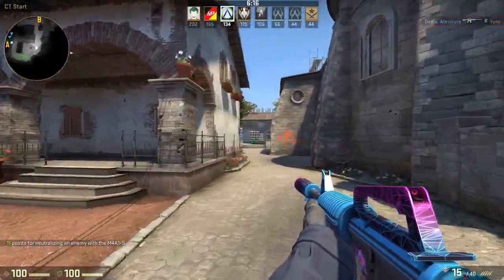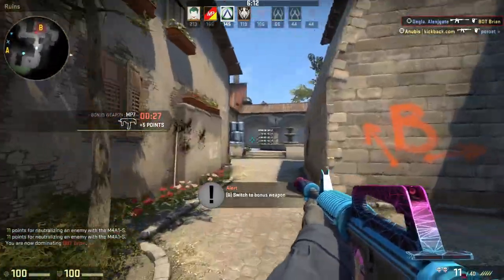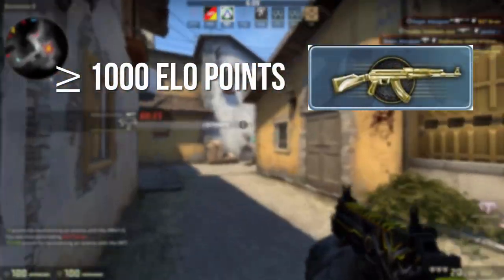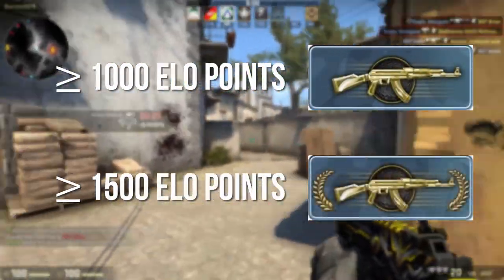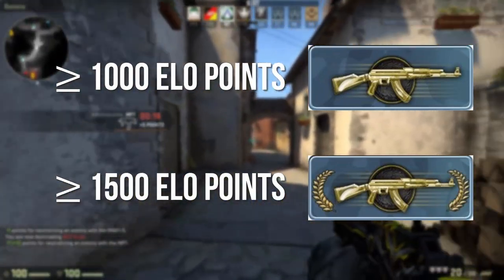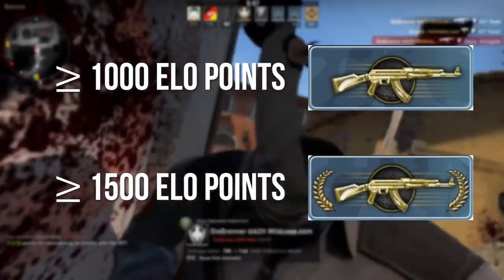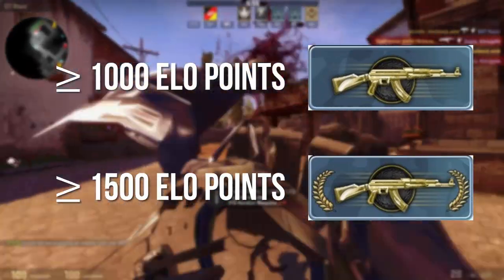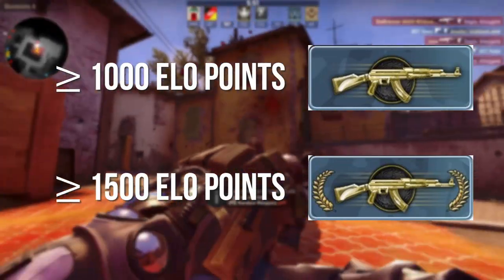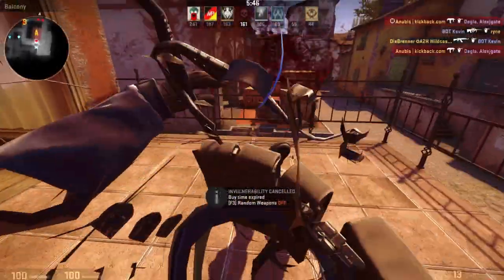One idea is that the boundaries for ranking up and de-ranking are separated, meaning the boundaries for two ranks sit at different levels. For example, if MG1 is at 1000 points and MG2 is at 1500 points, then if you've just ranked up to MG2 you can still lose 3 games in a row, but as long as you still have 1000 points you won't de-rank. The same goes the other way: if you've just de-ranked to MG1 at 1000 points, you can't just win one game and rank straight back up — you'll need to rebuild those 500 points first.